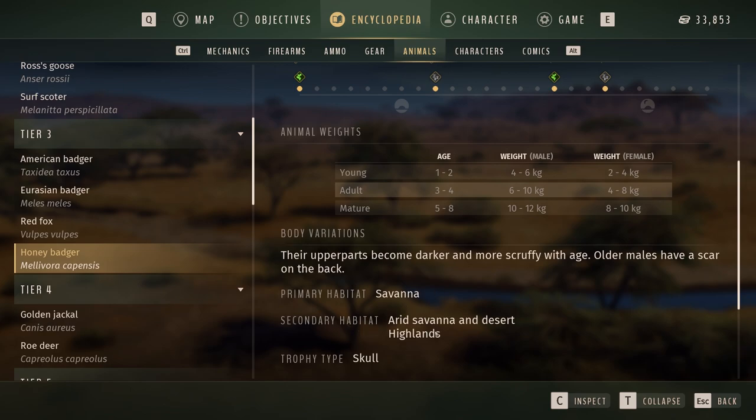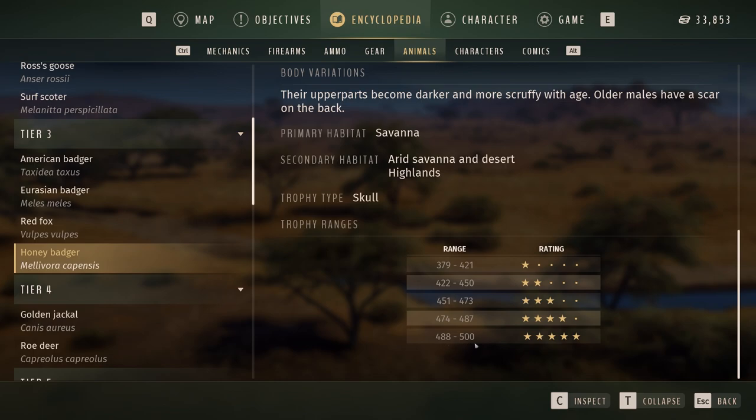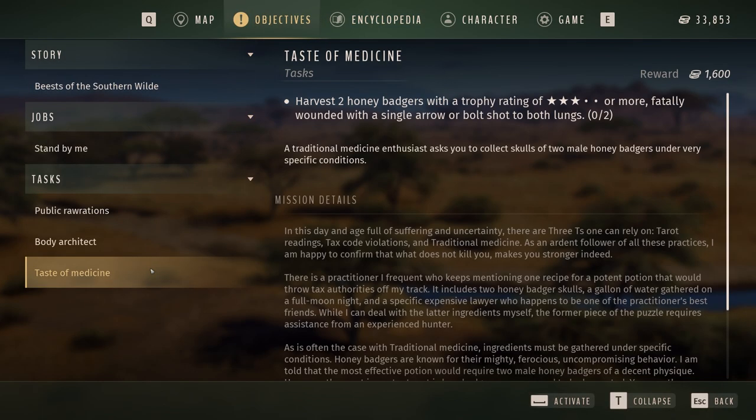Primary habitat is the savannah, secondary habitat is arid savannah and desert islands, and the trophy type is their skull. That's all about the honey badger. Now let's look at the objective. It's called 'Taste of Medicine' — harvest two honey badgers with a trophy rating of three or more, fatally wounding with a single arrow or bolt shot to both lungs.